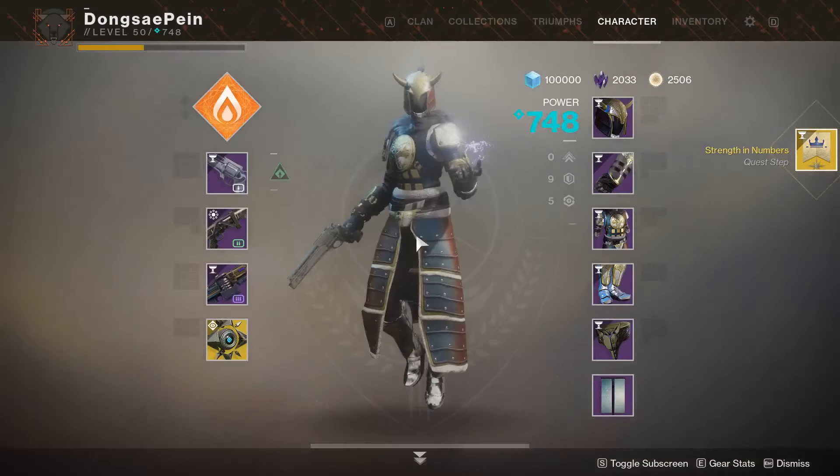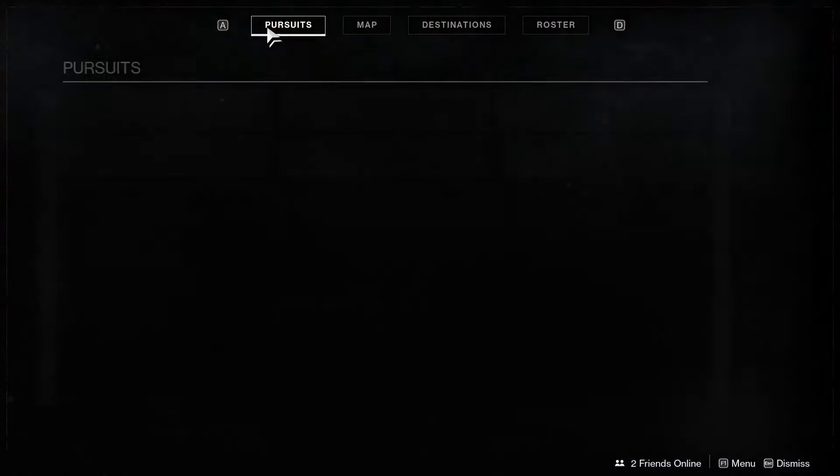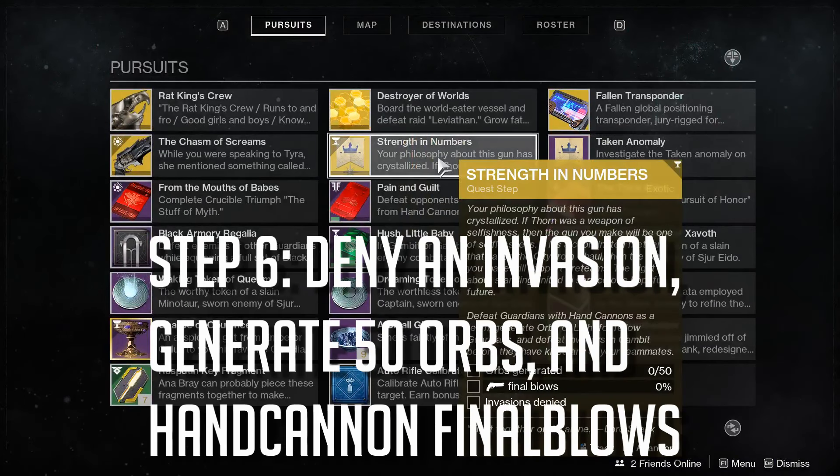Once you complete all the activities, it'll update once again and you'll be at step six, which is to deny an invasion in Gambit, generate 50 orbs of light for your teammates, and get hand cannon final blows.